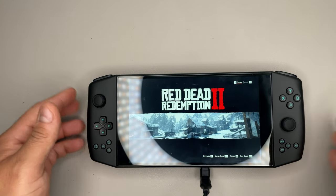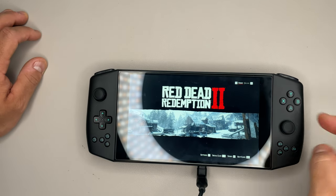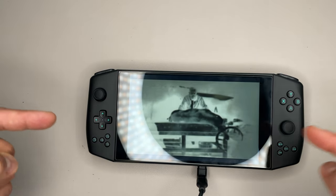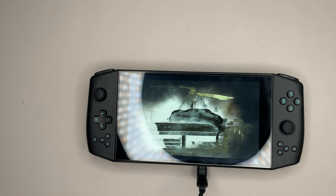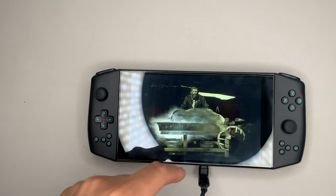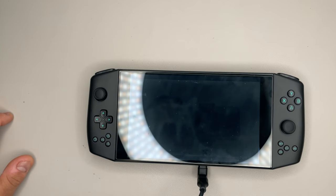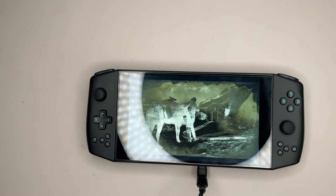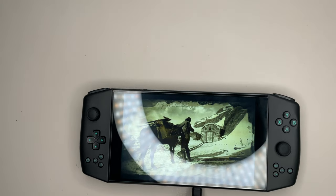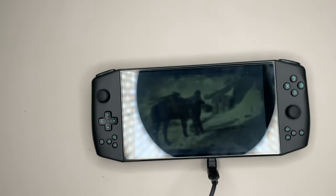I'm going to be running Red Dead Redemption 2. Feel free to skip through this video if I'm talking too much. Now with this game, one thing you have to do — the full screen is really wonky. If your game is being wonky, like there's a window or the aspect is weird, what you'll have to do is switch it to DX12 and all your problems should be rectified. Just reboot it and you're good to go. It took me about an hour to figure it out.